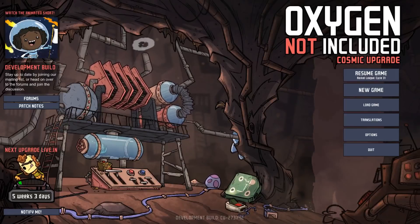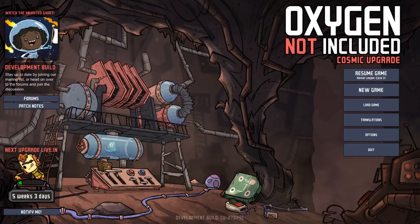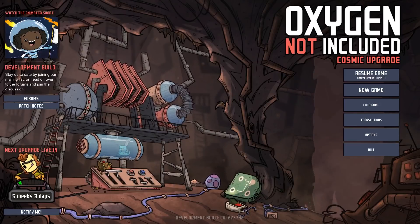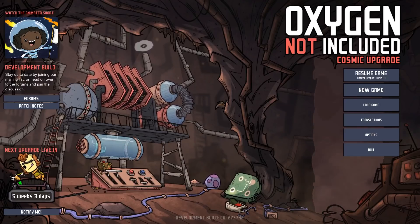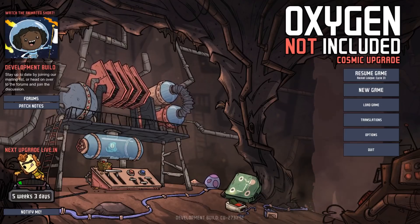Hey guys, welcome back to the cosmic upgrade of Oxygen Not Included. Today we're going to be fixing up our water and power situations, as well as making some progress towards actually getting to the outside of the map, which we will do hopefully shortly after we get exosuits. Let's get into it.